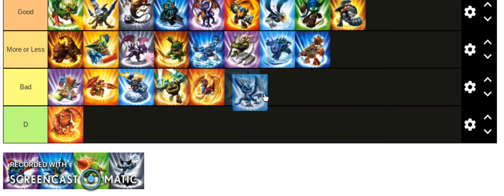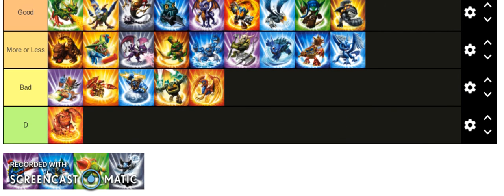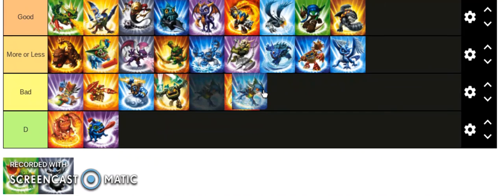I just don't like Whirlwind but I can't be biased. I'll put her in more or less — she's fast. You can spawn a cloud and shoot a little bomb into it and it spreads out into two. Pretty cool.